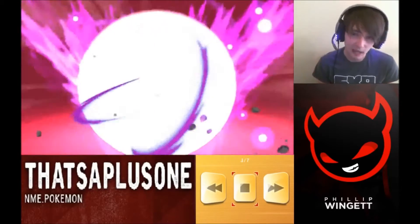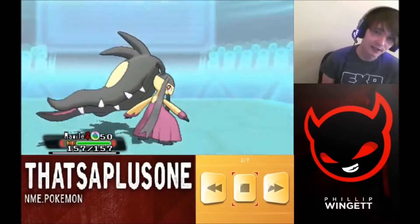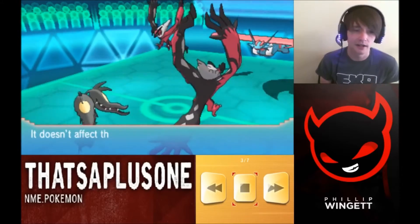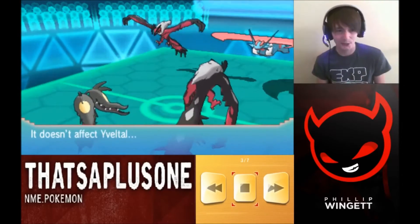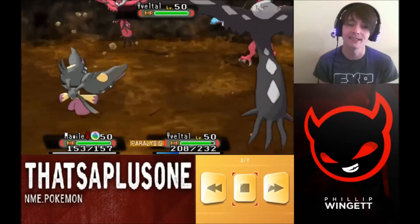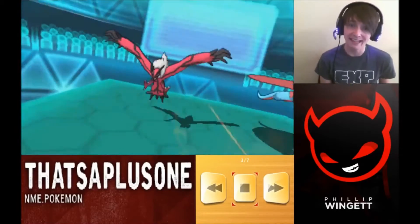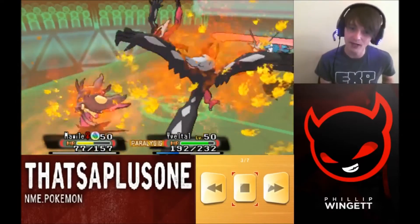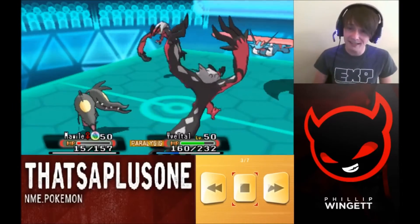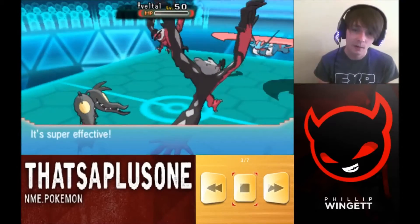Mega Salamence is one of those Pokemon that can do almost anything — physical, special, or mixed — and we know it's super fast. I was definitely not expecting an Earthquake from an Intimidated Mega Salamence. It's literally just going to tickle my Mawile, doing almost no damage. Then a Heat Wave from Yveltal hits — I wasn't expecting that either — but Mawile lives it, completely thanks to the Intimidate.